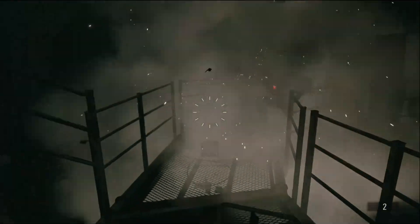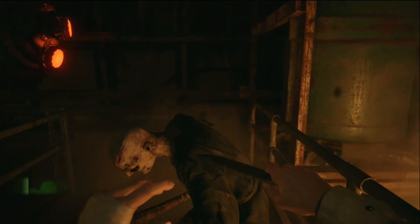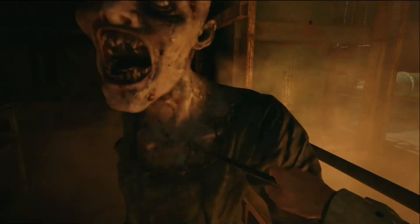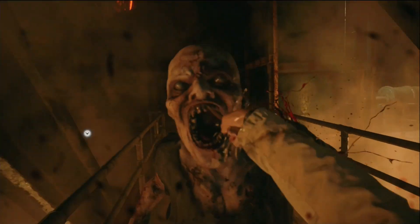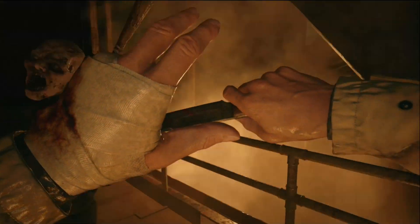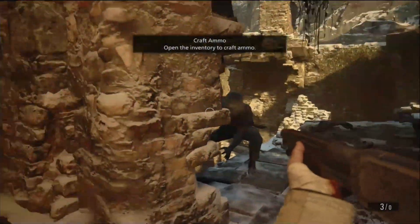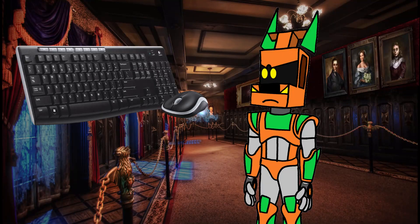Weapons have different strengths and weaknesses — pistols aren't that powerful but have ammo you can find really often, shotguns are powerful but ammo for them is scarce, and the grenade launcher is even more powerful but has radial damage and can only hold one round at a time. You also have pipe bombs and landmines that do radial damage, and enemies will often step on landmines when you use them. You also have a knife — it's dicey to use in combat but can come in handy when you run out of ammo. You can also block attacks, though it only lessens the damage you take.